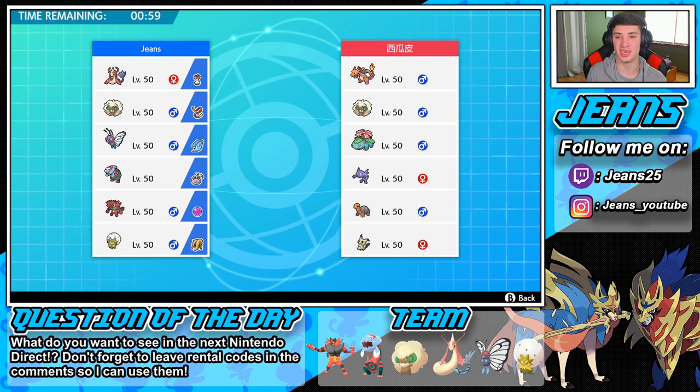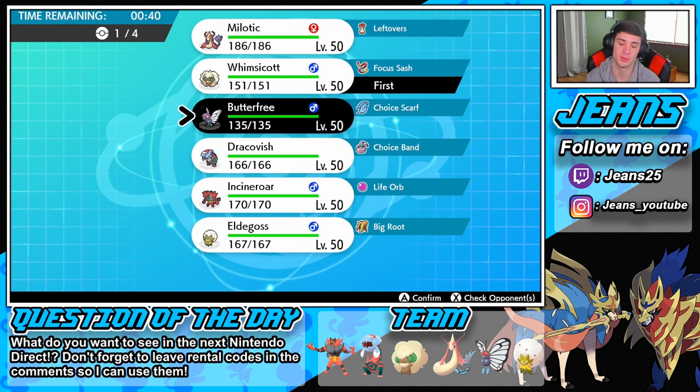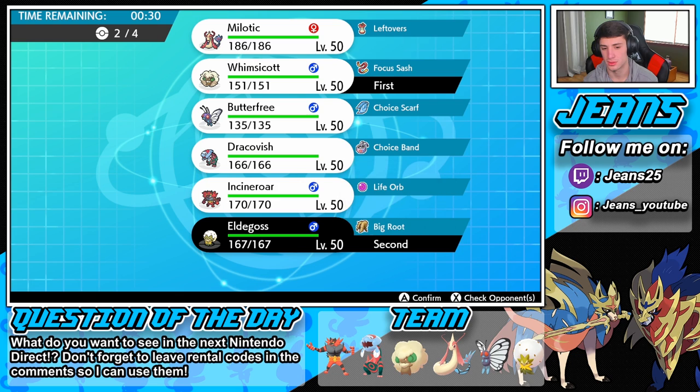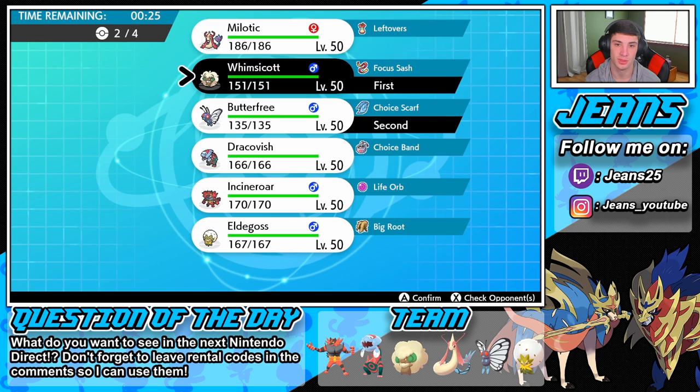We got another Venusaur team here — he has a drought team with it. It's definitely cool to double its speed. He has a Sableye to set the sun, probably Whimsicott to set the sun, and drought with Torkoal to set the sun. I think he's gonna go Sableye Charizard or Whimsicott Charizard. I definitely wanna lead my Whimsicott, but I also wanna go into something to put him to sleep — that could be big. I kind of wanna go Eldegoss, but I also kind of wanna go Butterfree.